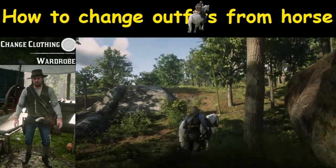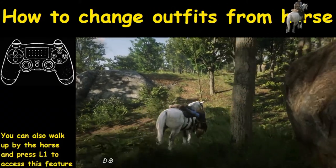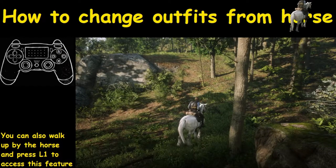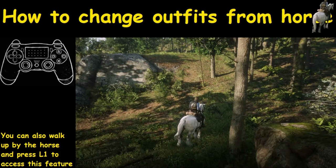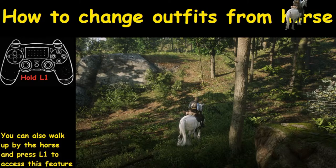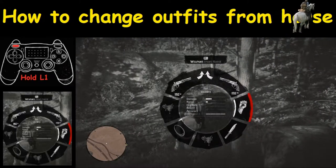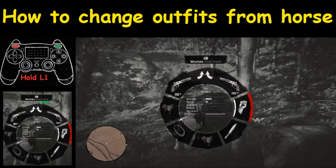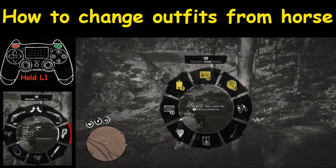The first thing you want to do is go to your horse and hop on it using the triangle button. To pull up the weapons wheel, you're going to hold down the L1 button. Now that we've got the weapons wheel up, we are looking for horse. We're going to use R1 until we get to the spot that says horse.